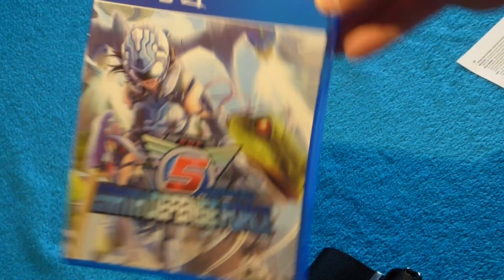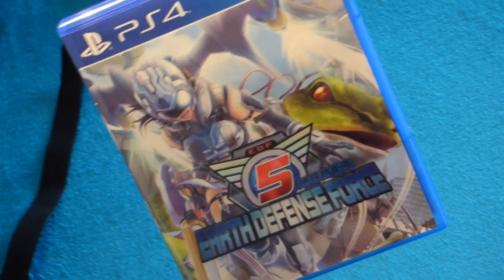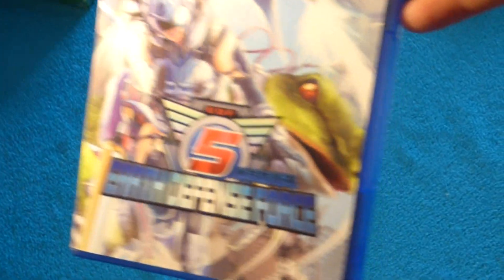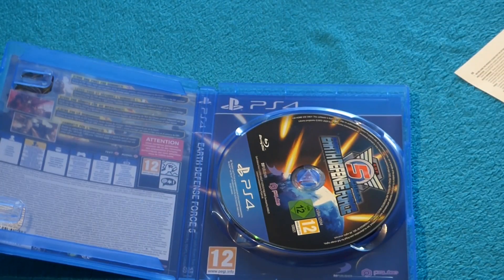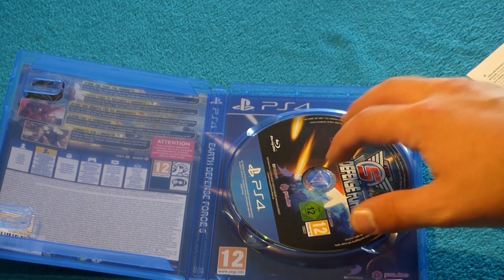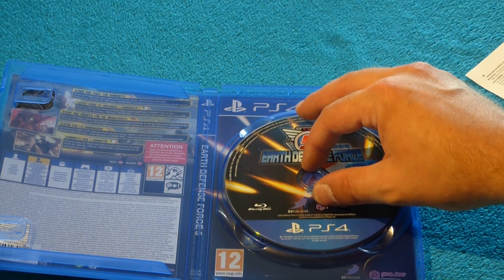Look at that — I hope the camera picks it up well. This unboxing is already longer than I wanted, but we got a nice surprise. I didn't know anything about this — I thought it was gonna be as generic as the Callisto Protocol unboxings. But from the inside it looks like this, and here you have the normal cover which is now on the inside.